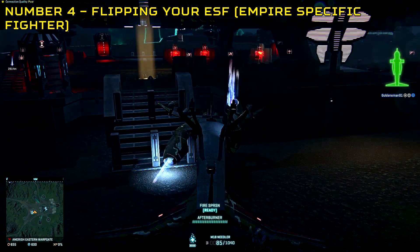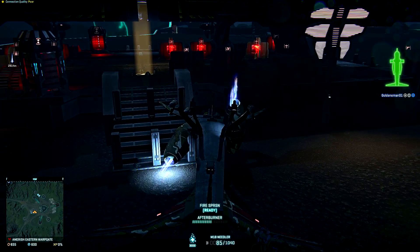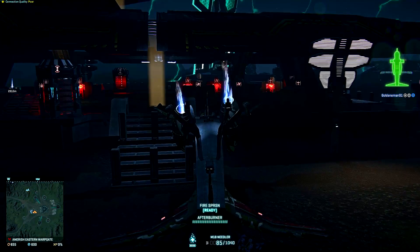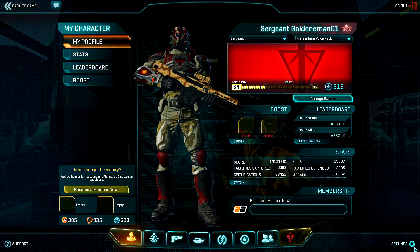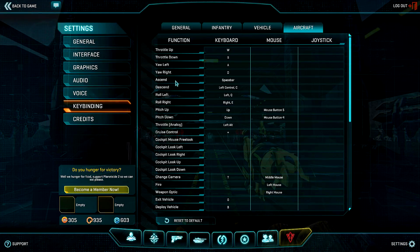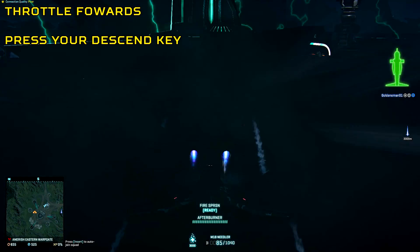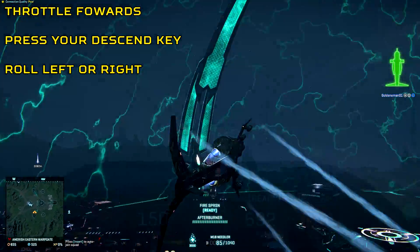Number 4: flipping your ESF. Whether you're just messing about in a warp gate or had a galaxy ramp right into you, having an ESF flipped is very annoying. ESFs have an Ascent key and a Descent key and you can use this to your advantage. Think of them as opposites when you're flipped — give yourself some forward motion, press the Descent key, and once you start to steadily rise, roll left or right and you should be combat ready.